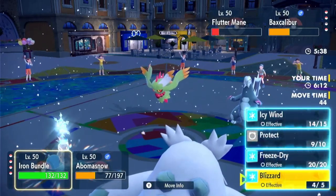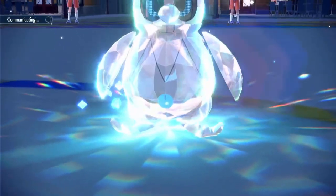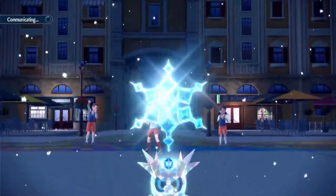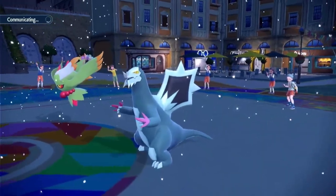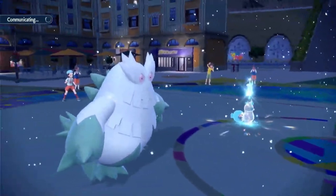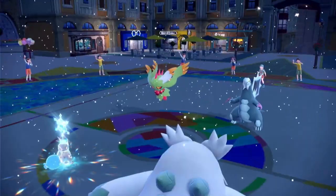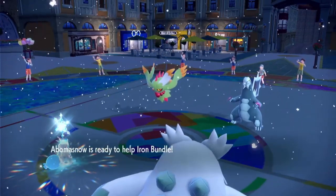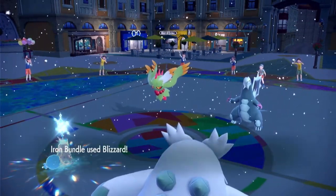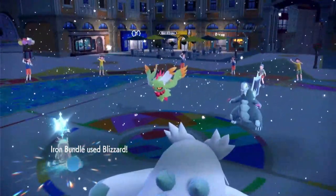I have no reason not to just Blizzard again because it's gonna KO. Let me just Helping Hand again — just in case they switch something in, we're gonna do a stupid amount of damage to whatever comes in. I didn't use this mode in testing as much as I've been using it, but the Tera Ice Blizzard just does stupid amounts of damage to everything, and honestly it's been kind of great. Here goes the Blizzard — bam! Two KOs. Those HP bars went down so fast.